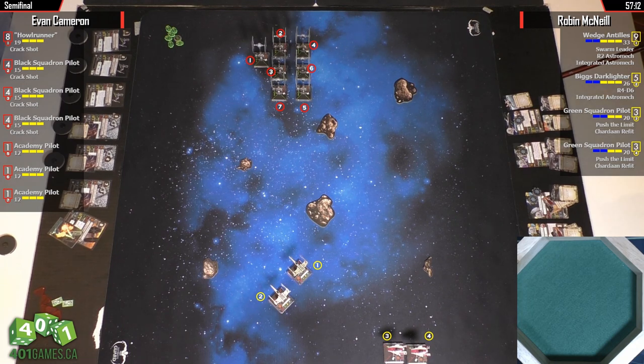Biggs is going to eat it. With those Crack Swarms, there are four crack shots on there that can kill most of Biggs's health. Biggs is going to take a lot of fire, which he's meant to do — that's what he does. But you are more or less now deciding to joust a Crack Swarm.